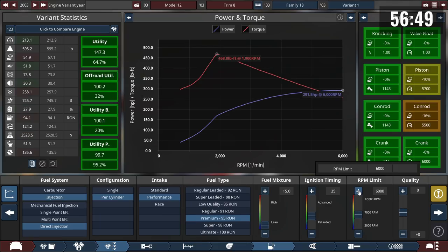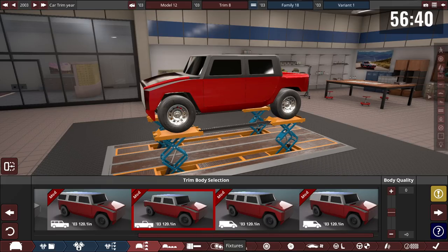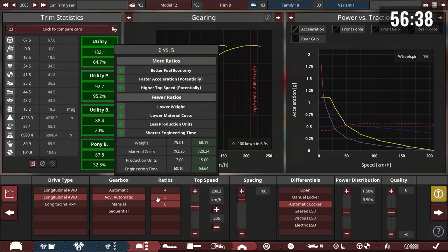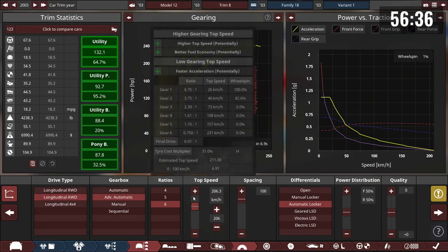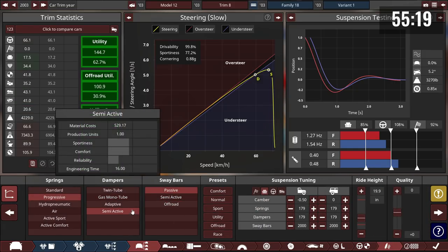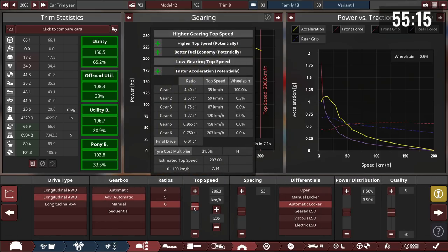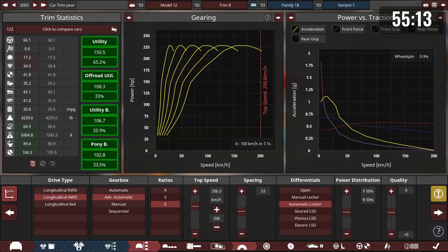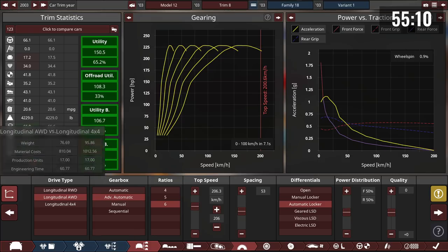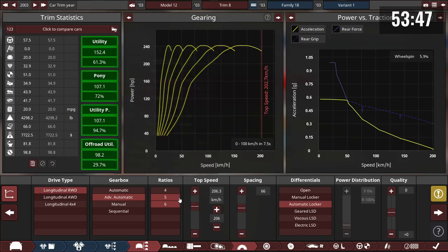Someone confirms there's no reliability requirement, so they'll make the most unreliable car — it just has to run. Another builder checks their top speed and finds it's depressing. Someone else reports 200 km/h, which is approximately 124 mph, and says they have plenty of time left.